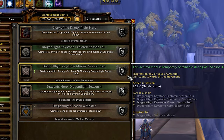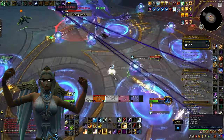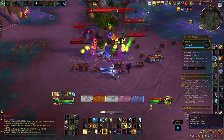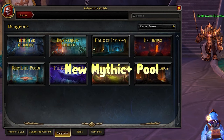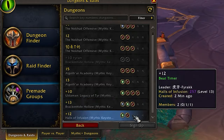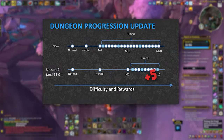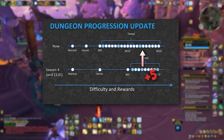To earn this mount, you must achieve a Mythic Plus rating of at least 2000. For dedicated Mythic Plus players, this rating isn't too difficult to attain. However, if you are new to Mythic Plus, you might need to step up your game and focus on pushing keys as much as possible. Being part of a guild or community can significantly aid your efforts, but you can still try your luck with pugs, especially if you play a desired class.